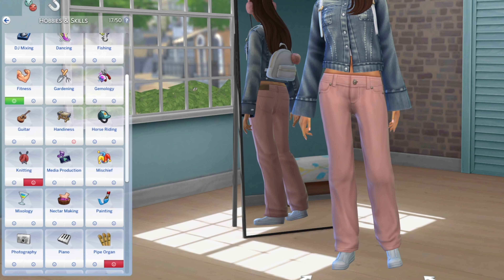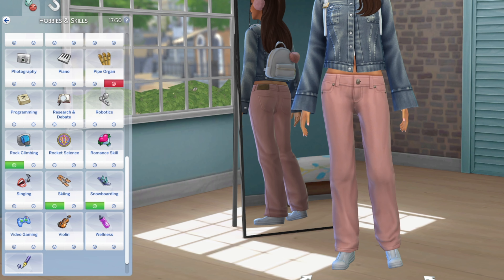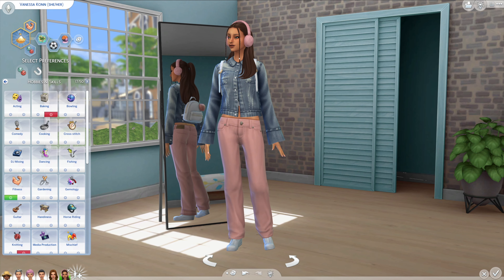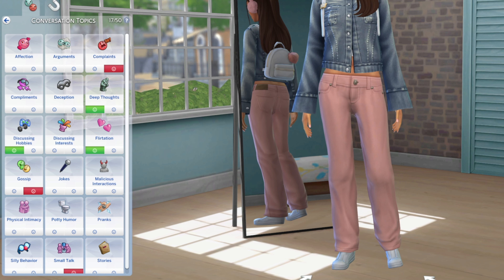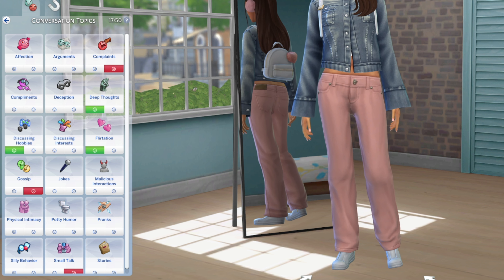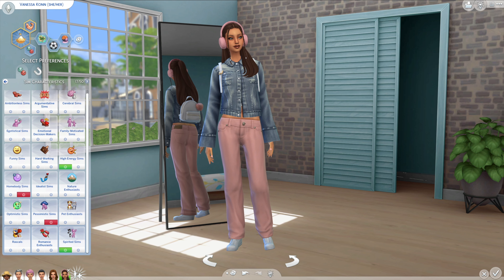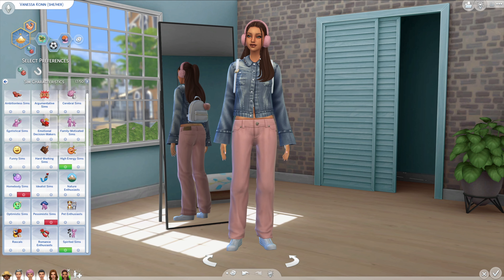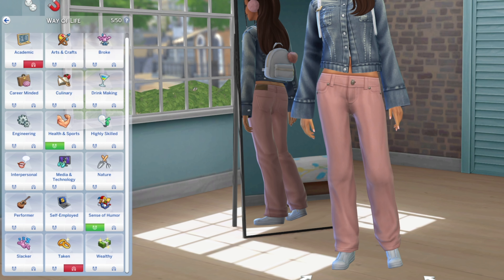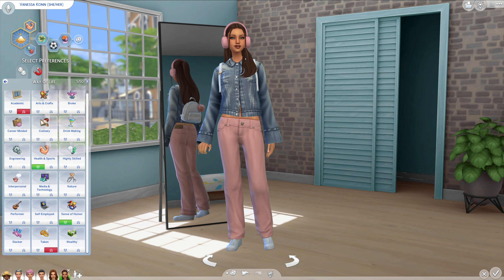For Vanessa, she likes fitness, rock climbing, skiing, and snowboarding - just all the extreme sports in there. She dislikes the pipe organ, knitting, and baking. She loves deep thought, flirtation, and discussing her hobbies, and doesn't like complaining, gossip, and small talk - she's got no time for that. She loves high-energy and spirited Sims and dislikes homebodies and pessimistic Sims. She's very attracted to other Sims who also like health and sports and have a good sense of humor, and she's very turned off by talkative Sims and academics.